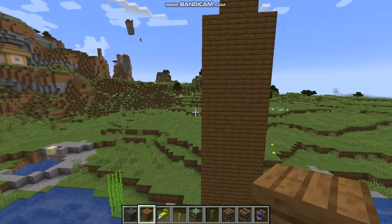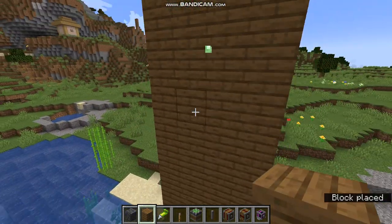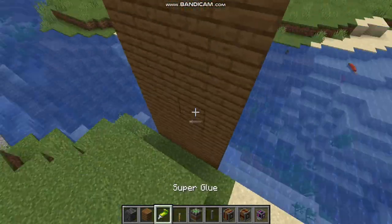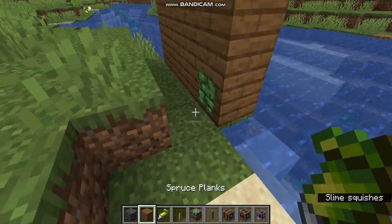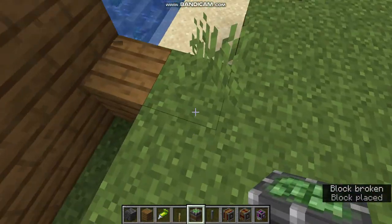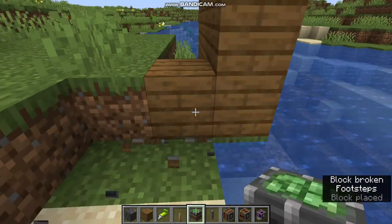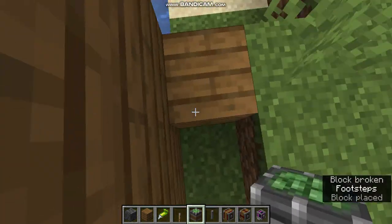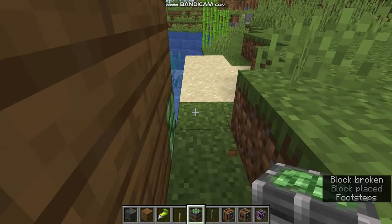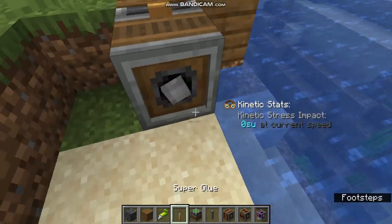I am done. I have super glued every single block, as you can see here — all the blocks are attached. Now what you are going to want to do is attach an extra block here. You are going to want to place the mechanical bearing and it must be facing the right direction. You want it to be touching this block, and by right it should already be attached.